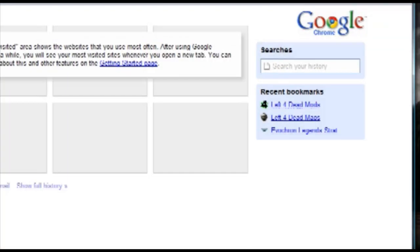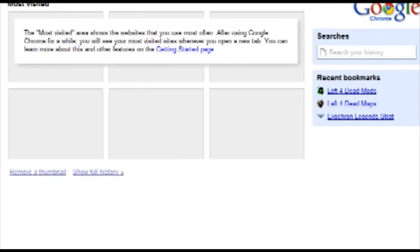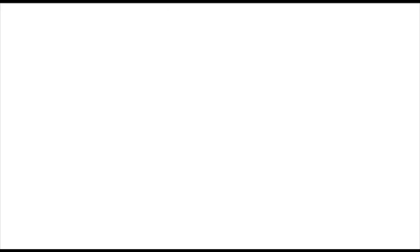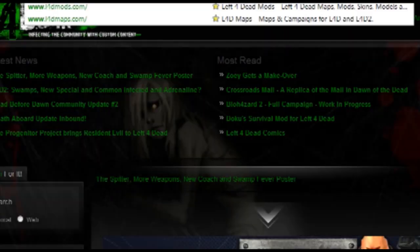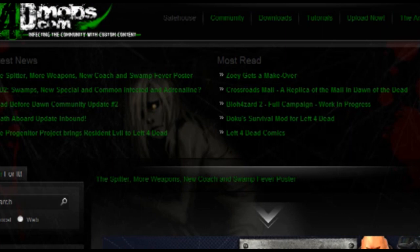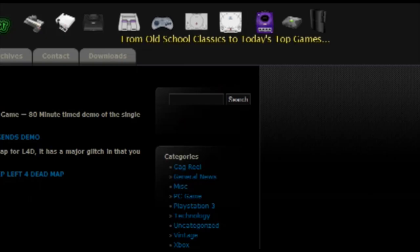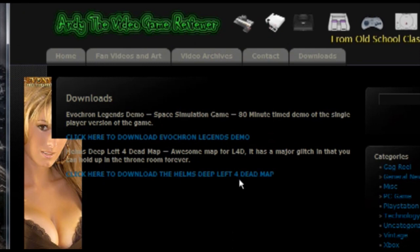So let's say I go to download it. I open up Chrome here, and you can get it from either l4dmaps.com or l4dmods.com. For this actual simple map, I have it on the andyvgr.com website on the Downloads section. If I click on Downloads, there it is — click here to download the Helm's Deep Left 4 Dead map.